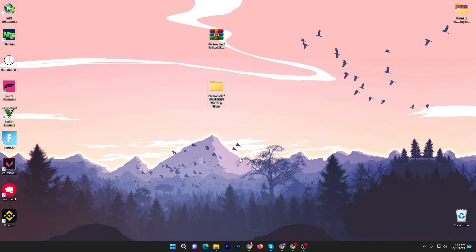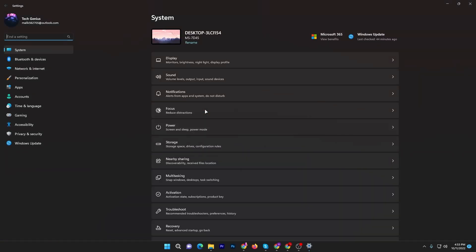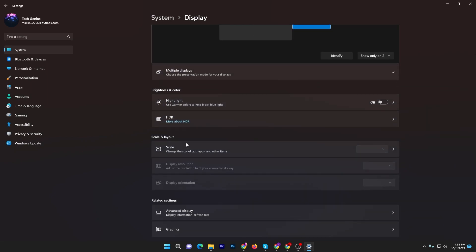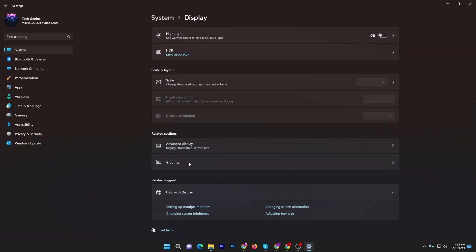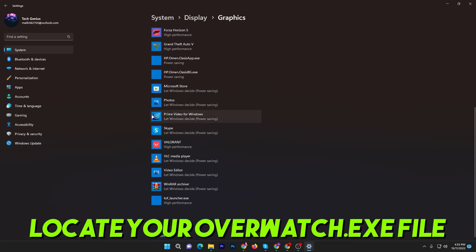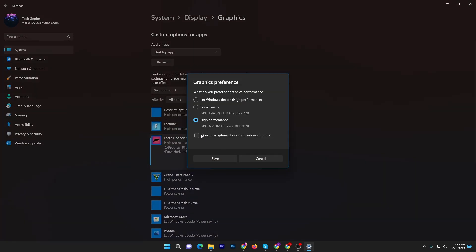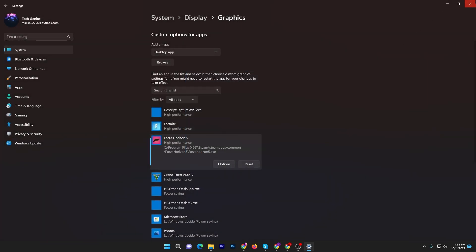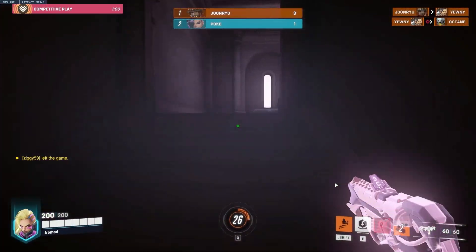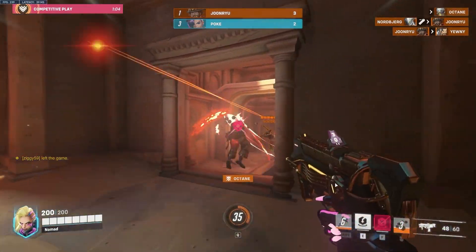Now go to your Windows Settings, navigate to Display Settings, and find the Graphics option. Click Graphics, use the Browse option, and add your Overwatch executable or launcher file to the list. Click on the launcher file, select High Performance, and save the settings. Once done with all these Windows settings, restart your PC one time, then launch Overwatch 2 and you will get insane performance out of any low-end PC or laptop.